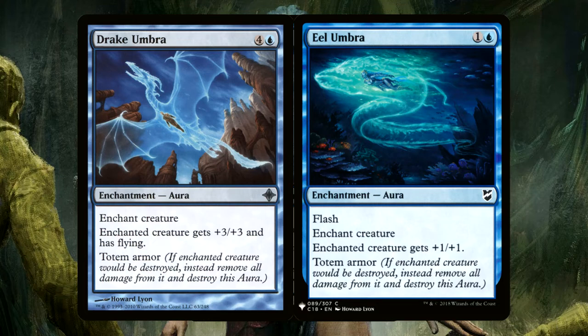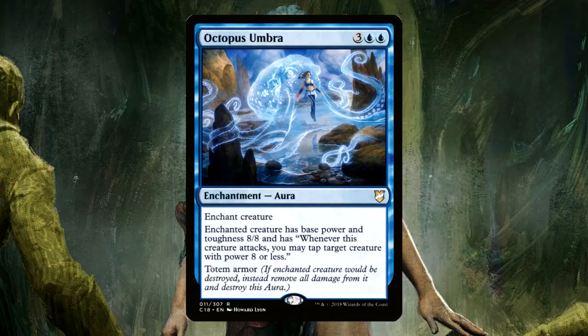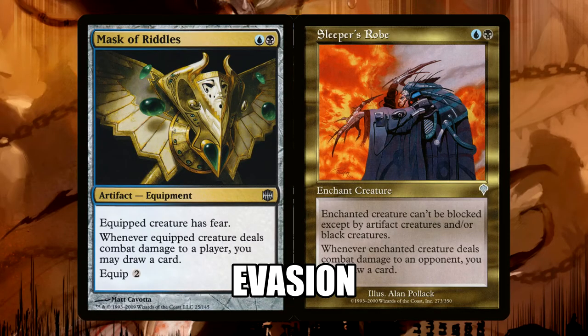There are also some really good umbras in these colors. If the enchanted creature would be destroyed, instead remove all damage from it and destroy this aura — that's totem armor, brother. Octopus Umbra is three blue blue for an enchantment aura. Enchanted creature has base power and toughness 8/8, and has: whenever this creature attacks, you may tap target creature with power 8 or less. It also has totem armor. So this tops out our mana curve, protects our commander, and gives him a giant buff.